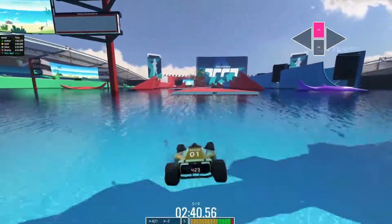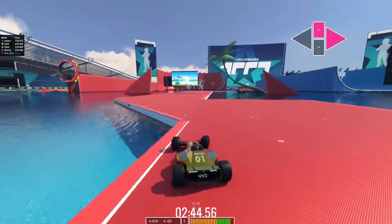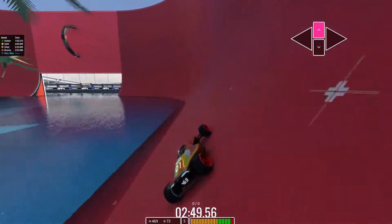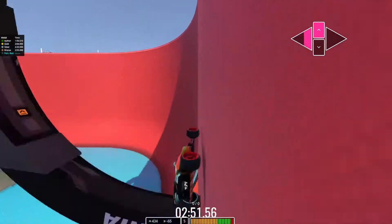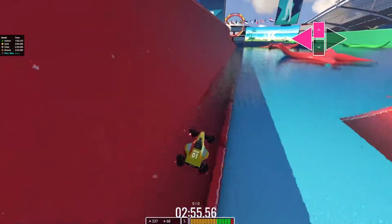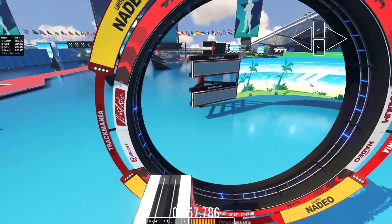Red section now. We want to weave through here, control speed a little bit, and then make this transition. Bounce under here, go up the wall, come down. I just lost all my speed — thanks, water. And then up through the finish.